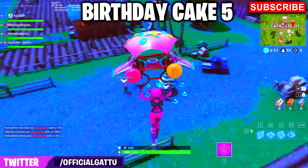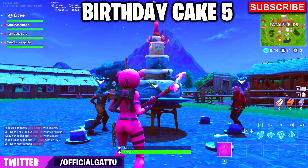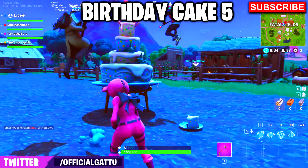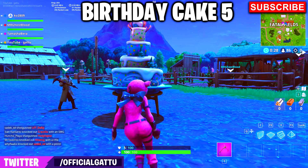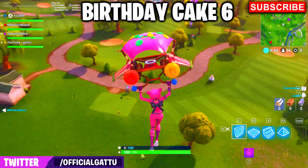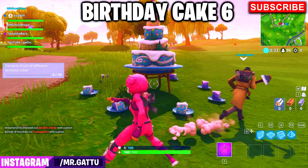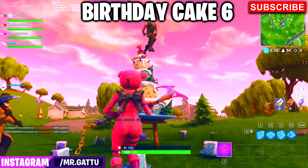Make sure you subscribe and hit the notification bell to get all the challenge updates. Now, this cake location is at Fatal Fields — it's right next to the red barn, very out in the open. If the battle bus is heading that direction, I'd recommend landing at the barn first to grab weapons before going to the cake.